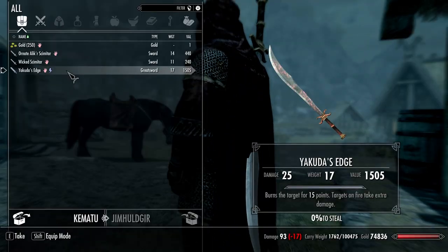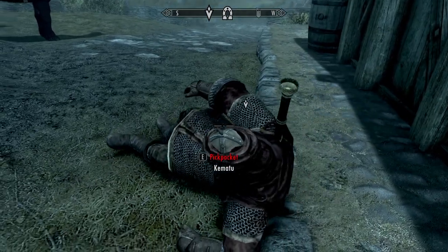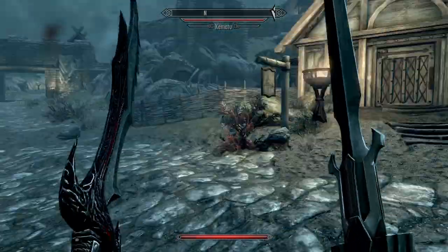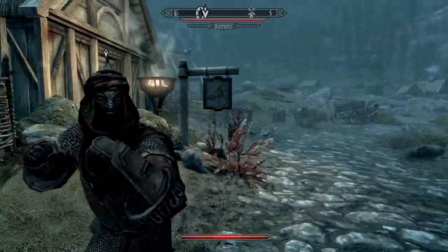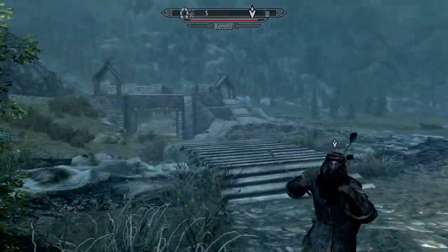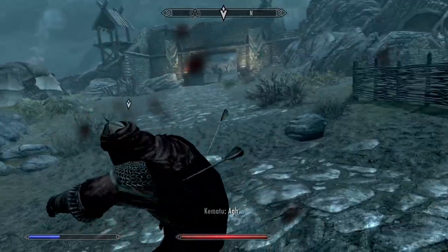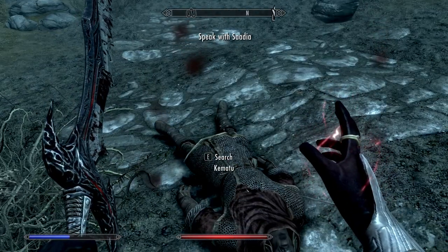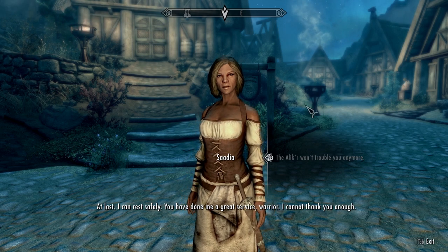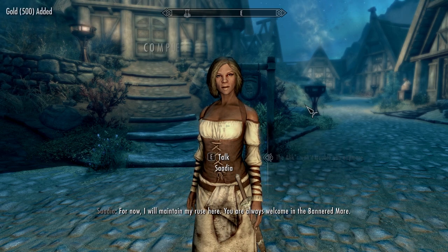It is you — you have exactly what I'm looking for: Yakutas Edge. Yoink! The Alik'r warrior gets hostile briefly but I calm things down. Completing the quest — "Yeah, they won't trouble you anymore. At last I can rest safely. You've done me a great service." "Thanks — I managed to sneak some of my wealth out of Hammerfell. You're always welcome at the Bannered Mare."